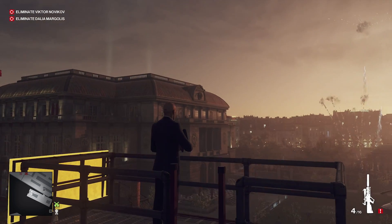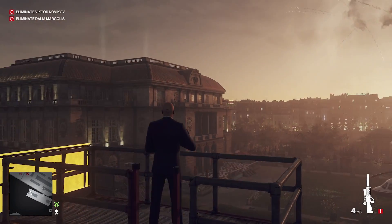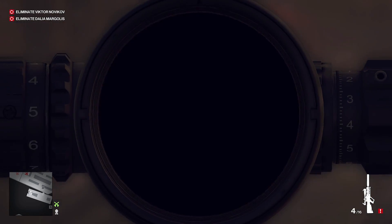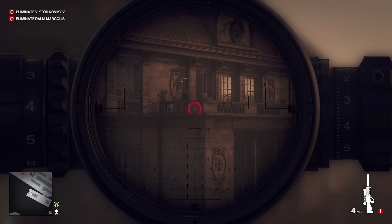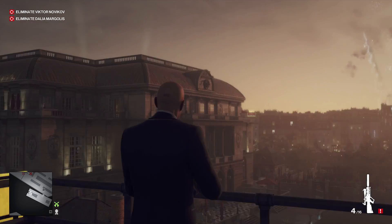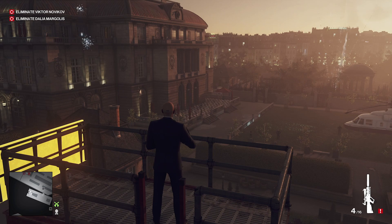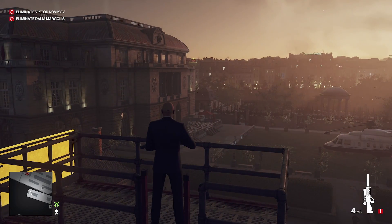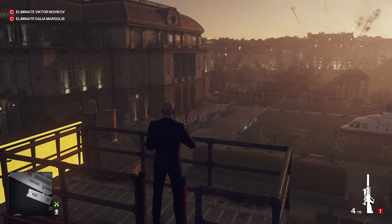Now we just wait. Eventually Dahlia is going to come outside on the second floor balcony and Victor will be down below. Dahlia comes out relatively quickly — there she is. I can't remember if it's five seconds or ten seconds, but we've got a very short window of time to take these two out. As soon as Victor's outside we'll take the two shots.